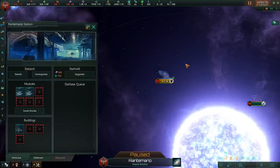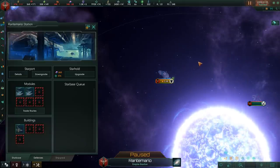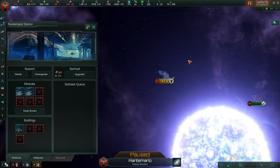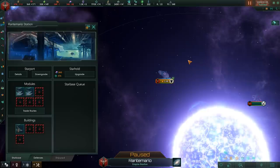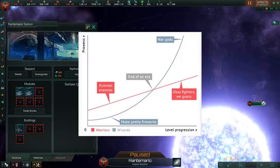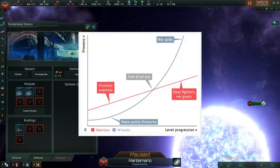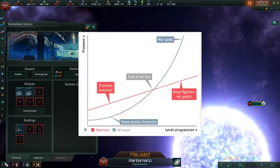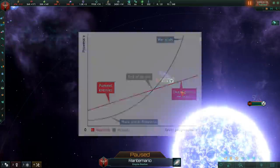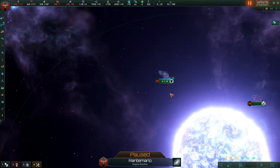Starbases really suffer from the D&D trope of 'linear fighter, quadratic wizard.' The strength of a starbase goes up linearly, whereas fleets go up quadratically. At the late game, fleets will be so much more powerful than a starbase that kitting one out with nothing but guns is not really useful, which is why I like to go for the hangar base — in my personal opinion, the way to go with starbases.